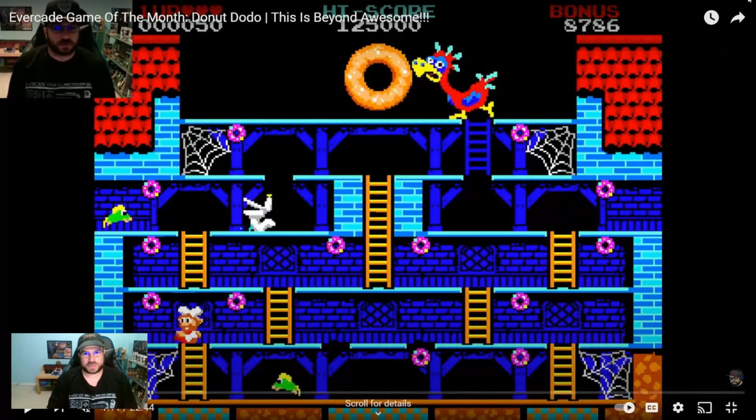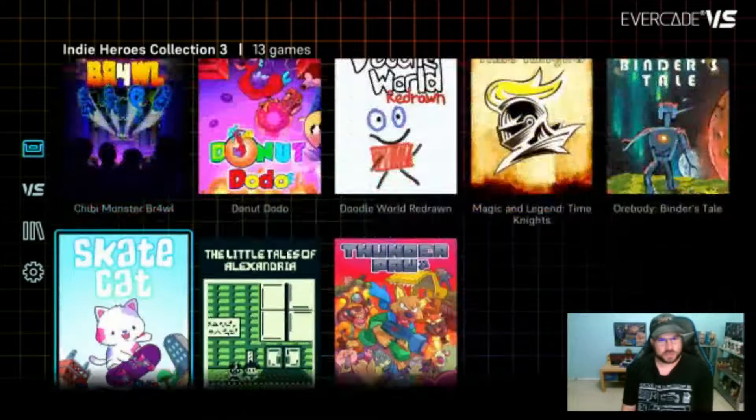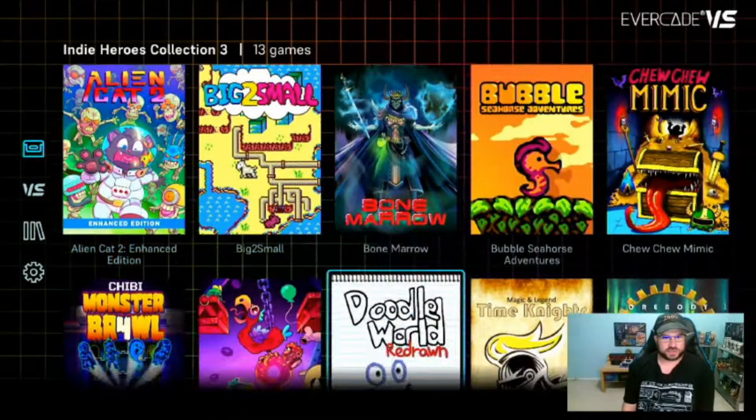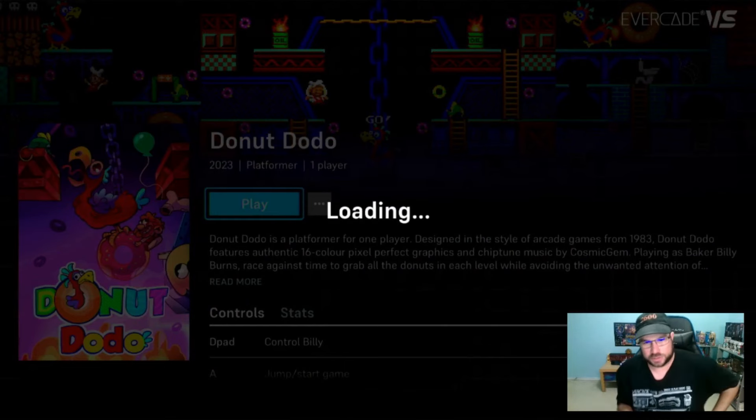Let's go ahead and stop this. Now I'm going to put this cart into the VS and start up the same way and you'll see exactly what I mean. The VS is just loading up — there we go. I've got the Indie Heroes Collection 3 in here. Now we're going to go down to Donut Dodo, start it up normally, and then start the game itself. You'll see the delay I'm talking about. We didn't have this when this was game of the month, but now that we have it on the cart, it is this way.